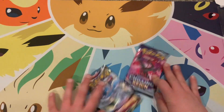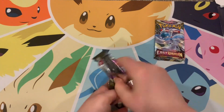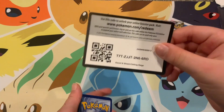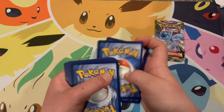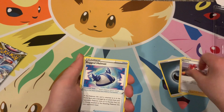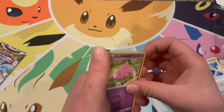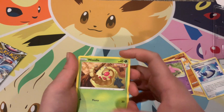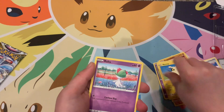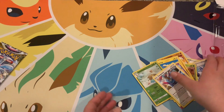We got Chilling Reign and Lost Origin. Let's do Lost Origin — wait, Chilling Reign first. I think we got a pull — it could be a hollow though. Code card, then I'm guessing metal — dark again! Cards: dark energy, Flannery, Rugged Helmet, Crabrawler, Galarian Slowpoke — pretty cool. Then Weedle, Clobbopus, Mewtwo, Ralts, reverse Sawsbuck, and a rare Zangoose. I thought we were gonna get a pull.